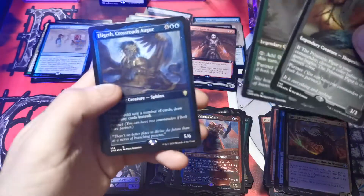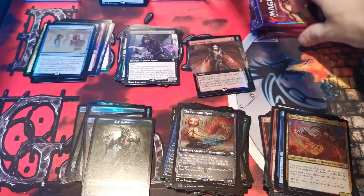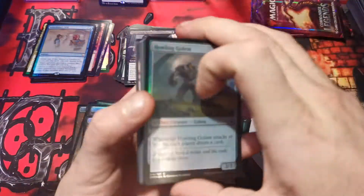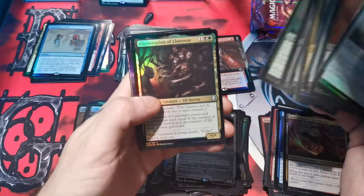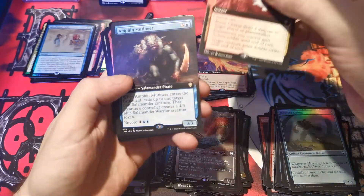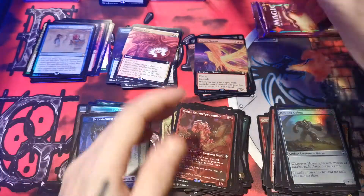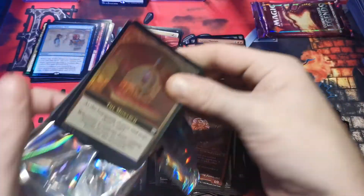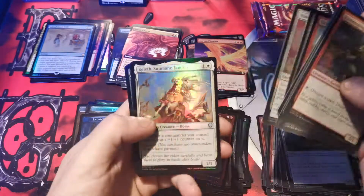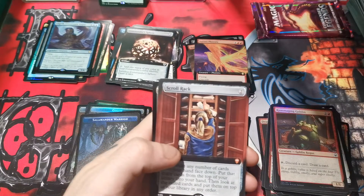Awesome — excuse me, oof. Straighten out these piles, yep, loving it. Gonna be opening more — guarantee it, guarantee it. Sissi, aura phoenix. Boros charm, amphimutiner — oh here we go — moldrotha, caddis, arkelos. Two packs left ladies and gentlemen! We did it. I want a foil one but you know, beggars can't be choosers. Elegith, neviniral's disc, commander sphere, scroll rack — oh yeah yeah! Right on.